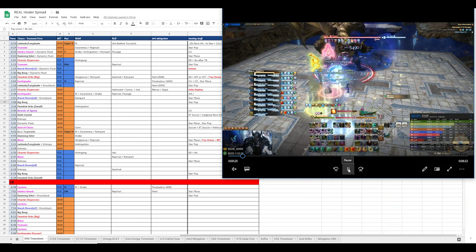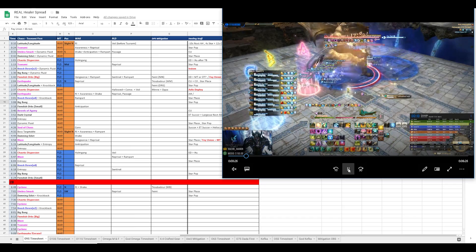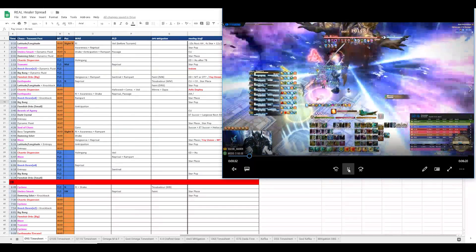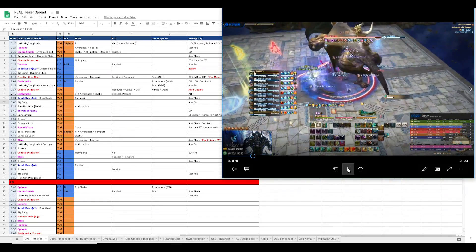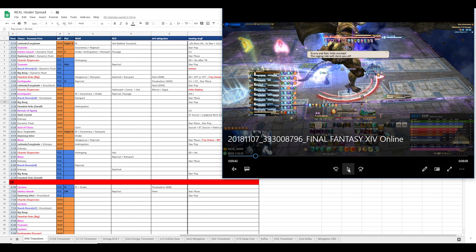Here we do a regular opener. Rin will place his star around 4 seconds so it pops after the first element, which in this case will be tsunami first. We just slide cast out of that and do regular opener stuff. We have reprisal on the tsunami to lessen the damage, and the star tops us off completely.